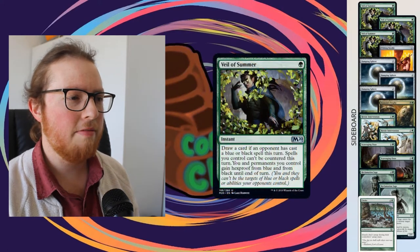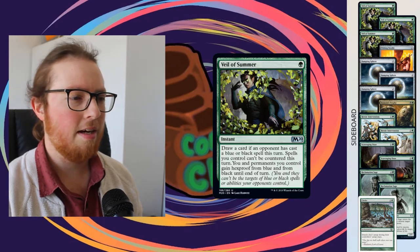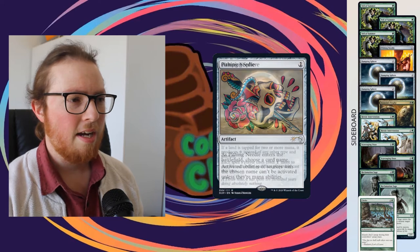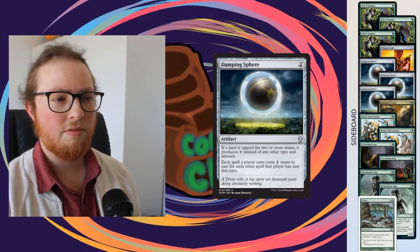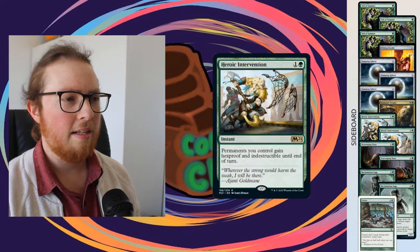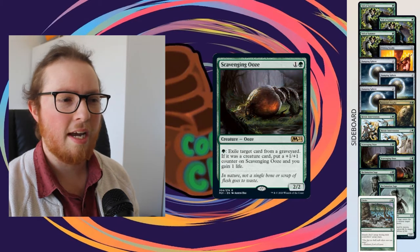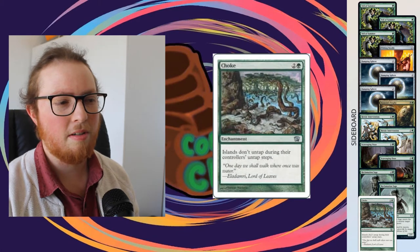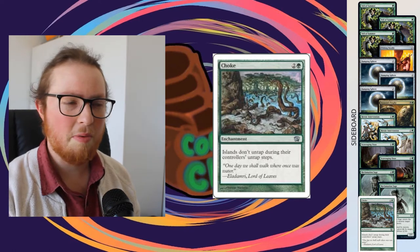In our sideboard we have Veil of Summer, which is hate against both discard and counters - really solid green sideboard card. Pithing Needle is a catch-all against activated abilities. Damping Sphere is combo and Tron hate, slowing down Tron and combos. Another Assassin's Trophy as a catch-all, two Heroic Interventions as wrath protection, Scavenging Ooze as graveyard hate, Reclamation Sage as artifact and enchantment hate, and a Choke in case we come across an islands game.